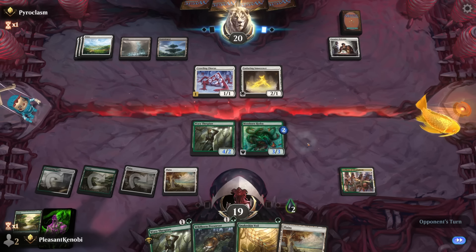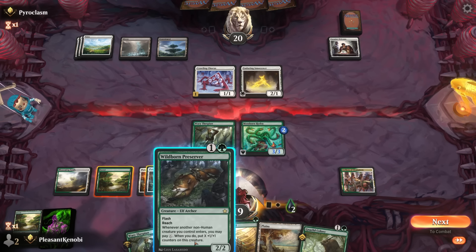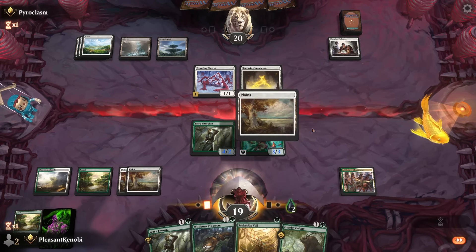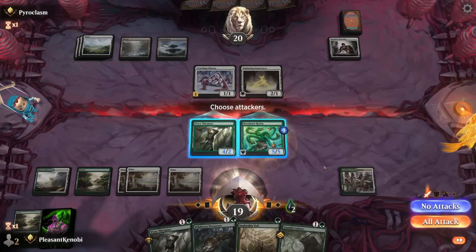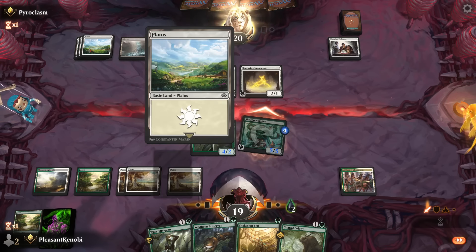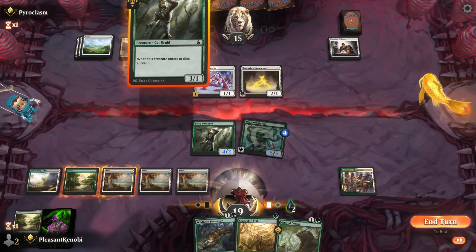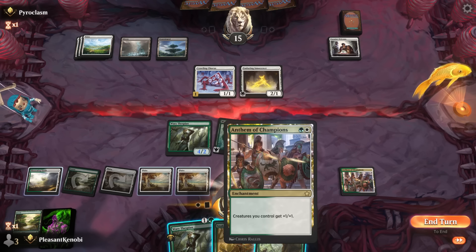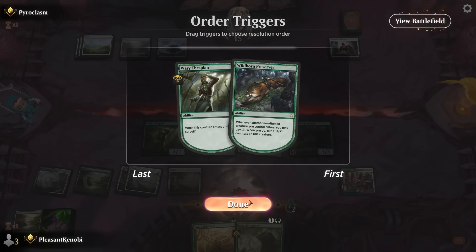If they don't kill this soon, it will get real big, right? Can we give more counters to it? This puts a counter on it, I guess. It's now a 5-5. Let's go to combat. Attack with our 5-5 trampler. Do they have anything? They have a lot of mana open. They have a Fountainport to make fish with if they really wanted to. And then we're going to go Wild-Born Preserver. Make it a 3-3 with the Anthem. I'm going to go Wary Thespian — pay the one to grow my Wild-Born Preserver.